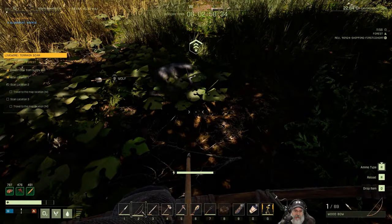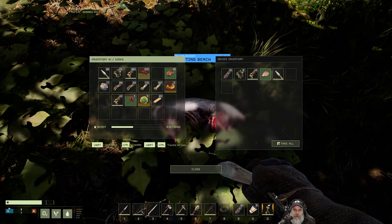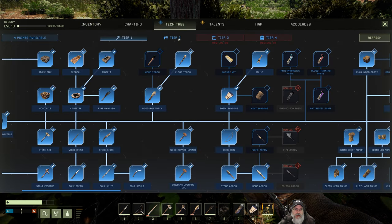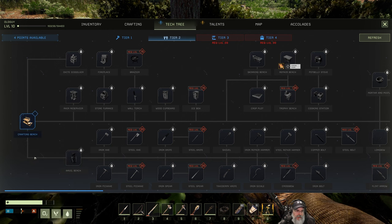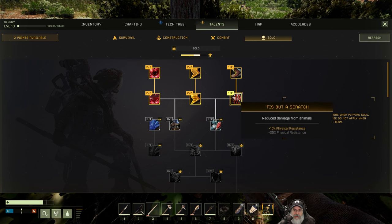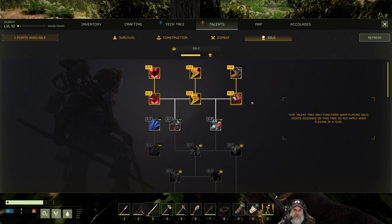We got another level. New tier unlocked — crafting bench! Nice — tier two. Fan-freaking-tastic. So we can learn to craft the bench. Let's go to talents first. I want to do this one — 25% physical resistance to animals. I think that's going to help us here and now.